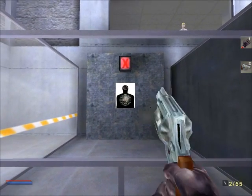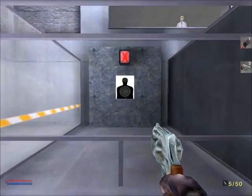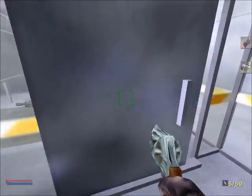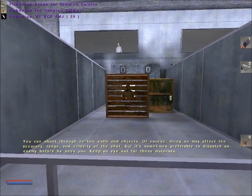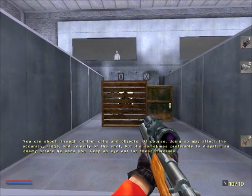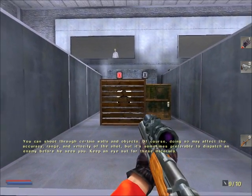Didn't I do this already? That's right, I'm supposed to change my reticle or something. You can shoot through certain walls and objects. Of course, doing so may affect the accuracy, range, and velocity of the shot, but it's sometimes preferable to dispatch an enemy before he's hit. Keep an eye out for these materials. Nice shot.